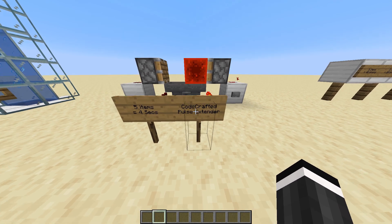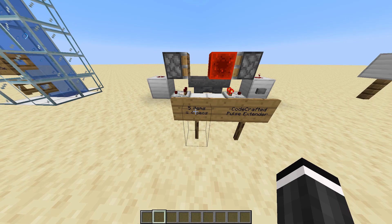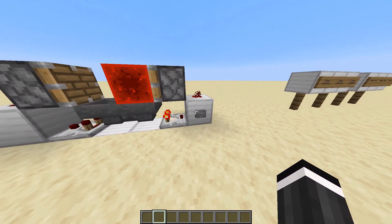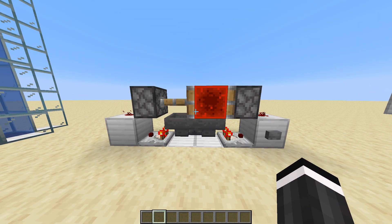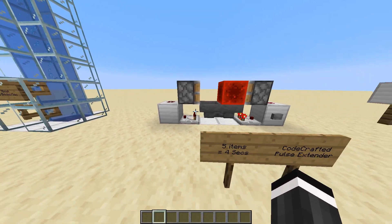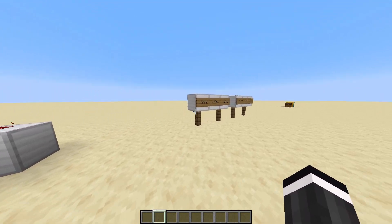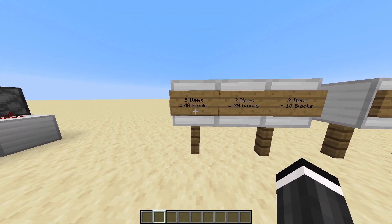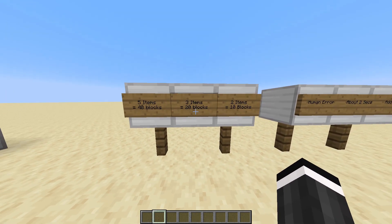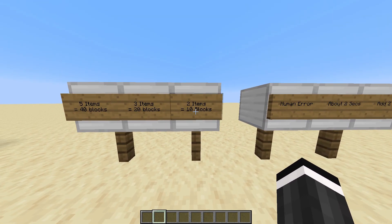I used this design by CodeCrafted. This is his pulse extender, and I learned it takes five items four seconds to go back and forth between these two. I'll press this button — one one-thousand, two one-thousand, three one-thousand, four one-thousand — this piston would retract, which would convert it back to the magma block. Using this, it takes five items to go up 40 blocks since it's four seconds for five items. You cannot have exactly two and a half items, so I just went with three for twenty blocks and two items for ten blocks.